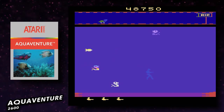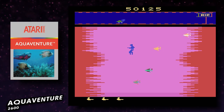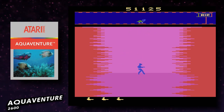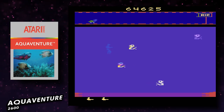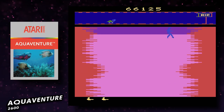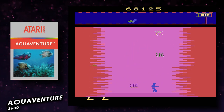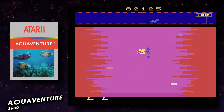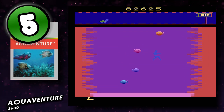Game three is Aquaventure for the 2600 — it would have been released in 1983 but it was actually never released; this is a prototype. I'd never played it and I think it's utterly fantastic. You go down to the depths collecting treasure while avoiding fish. You can shoot the fish but they come back faster. There's an oxygen timer represented by a turtle crossing the screen. One flaw is that your character is blue and sometimes blends into the water. Despite that, I'm giving it a 5.